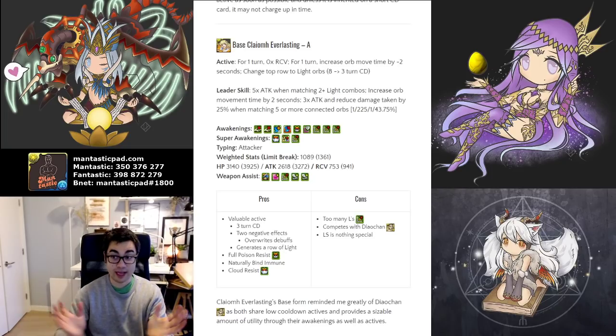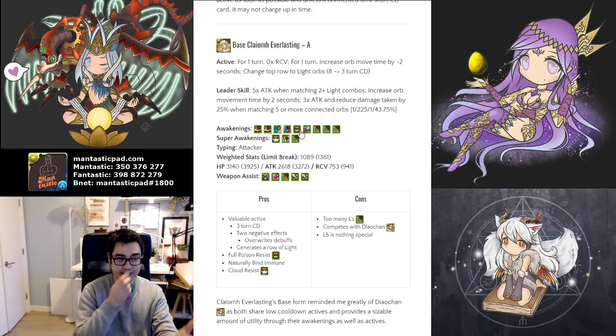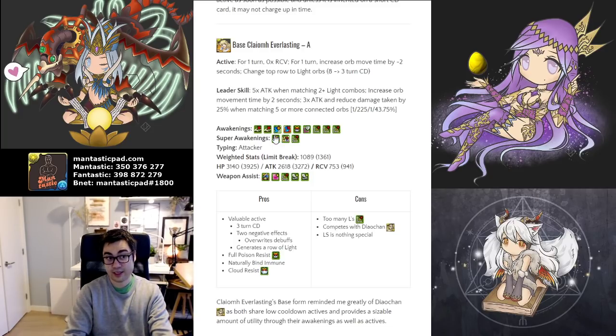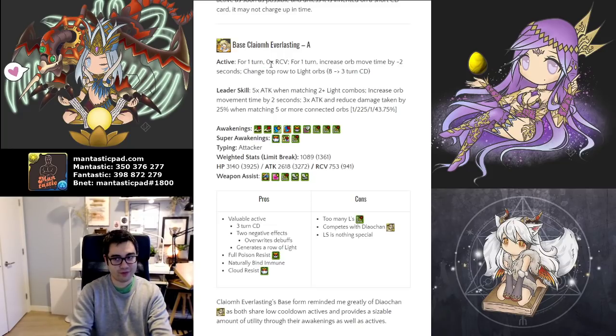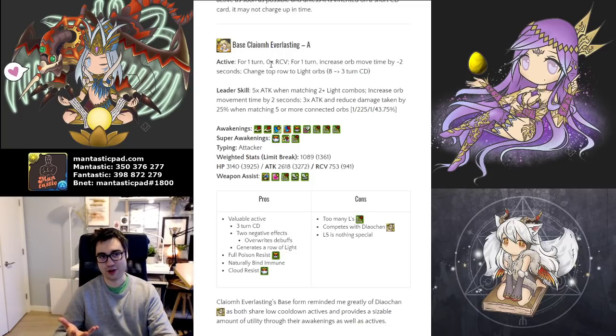Next is this everlasting girl. She reminds me most strongly of Diaocan because they have reasonably similar kit structures — both have a fast charging active skill that provides quite a few benefits, they have L awakenings, full bind immunity, and in this case you gain cloud resist alongside it. Looking at her active skill more closely — for one turn, you have zero times RCV, meaning no healing for one turn. But the benefit is you overwrite RCV debuffs. You also lose orb movement time for one turn, again just to overwrite debuffs, and then you change the top row to light orbs.